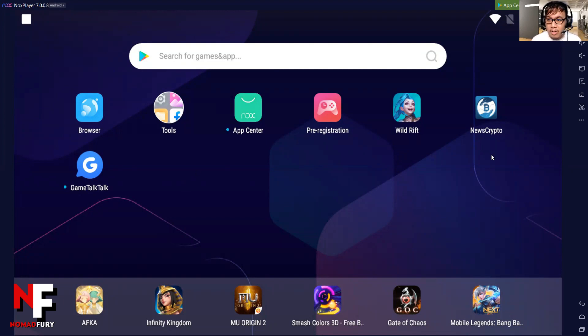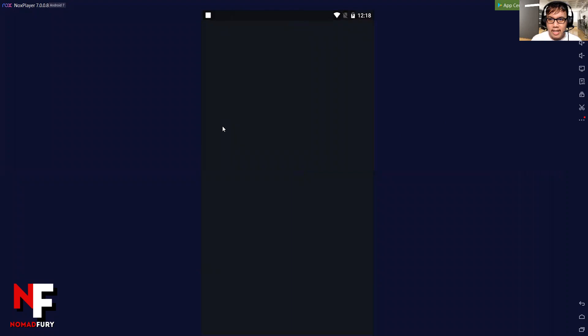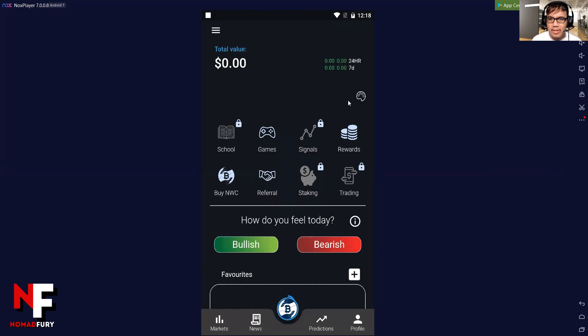As you can see right here, I have installed the NewsCrypto app. The good news, guys, is that version 1.0 of the NewsCrypto app is already live and running. So let's try this out here on the Nox Player. I'm going to click on that — it's currently loading and will take time. I have already logged into my account, so you can see it functions like what I have on my phone. This is exactly the dashboard of NewsCrypto app version 1.0.